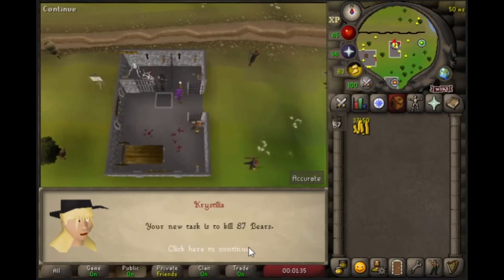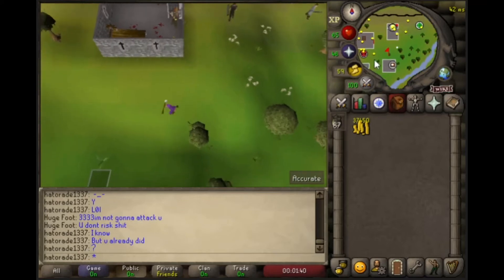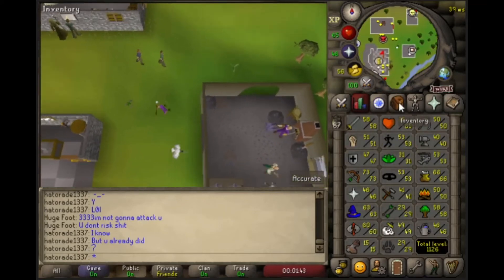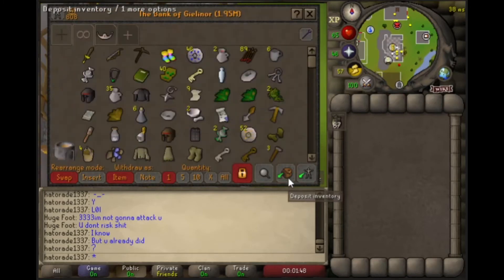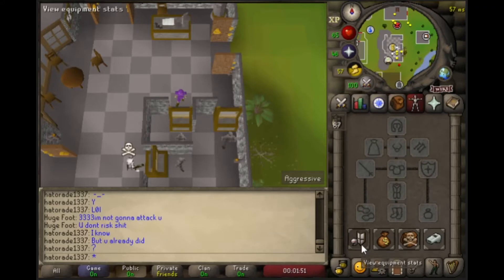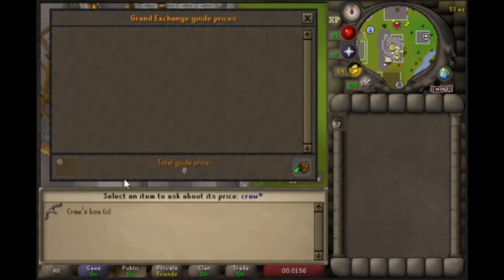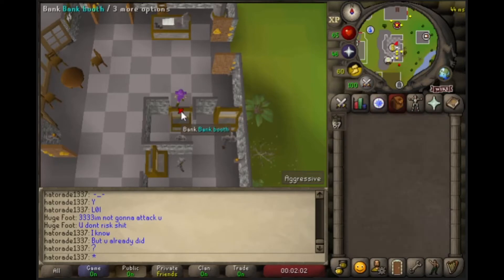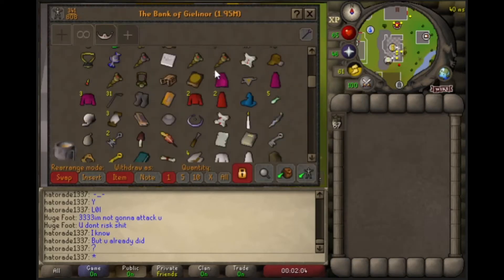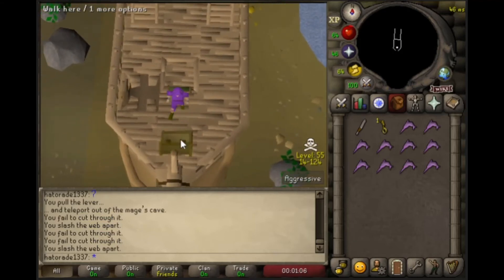Moss Giants done. 87 bears. I kind of want to try to kill Callisto — I have 73 range. I don't know how this will work, but I want to try. I'm on a Slayer task so I should be able to get the Slayer bonus. If I get a Slayer helmet imbued, a crossbow gets like an extra 15% in the wilderness, and that's 7.5 mil. My bank is currently worth 2 mil, so if I can make like 8 mil, get my Slayer helmet and a crossbow, maybe we can kill Callisto.